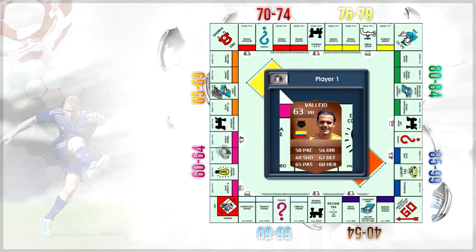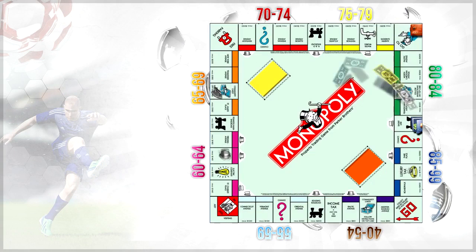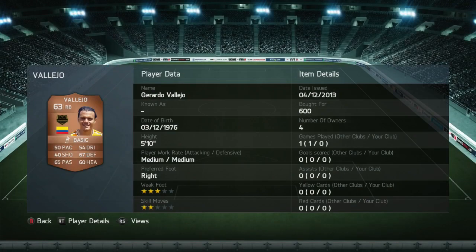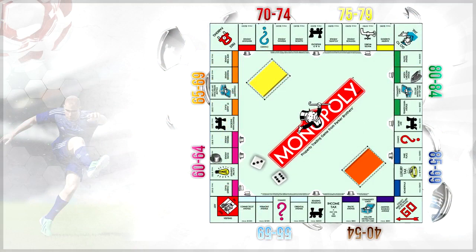We can move on to another purple — that is going to be our right back. We pick up Vallejo, who wasn't really that expensive — a couple of hundred coins, 600 coins total. He has 50 pace, 67 defending, 60 heading, and 65 passing. Then we can move on — we've got two rolls of the dice left.